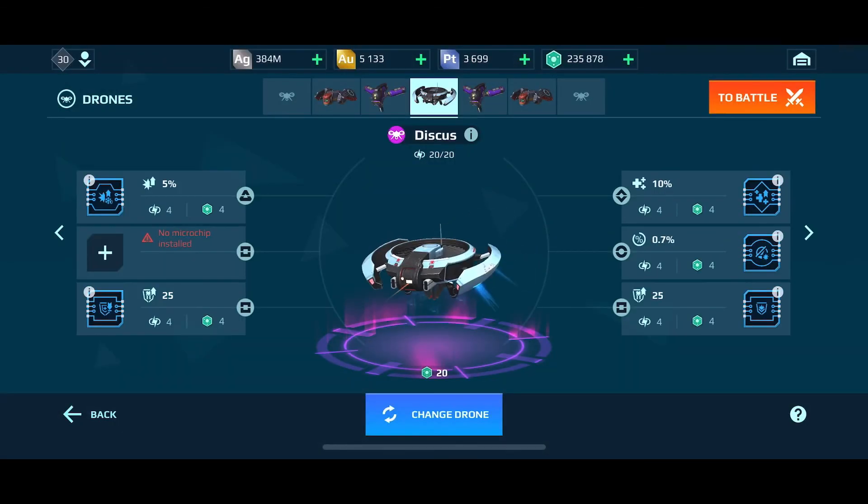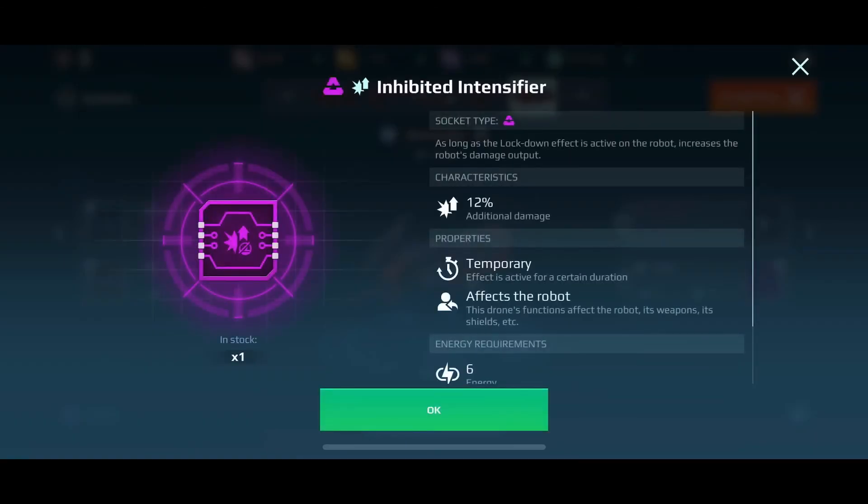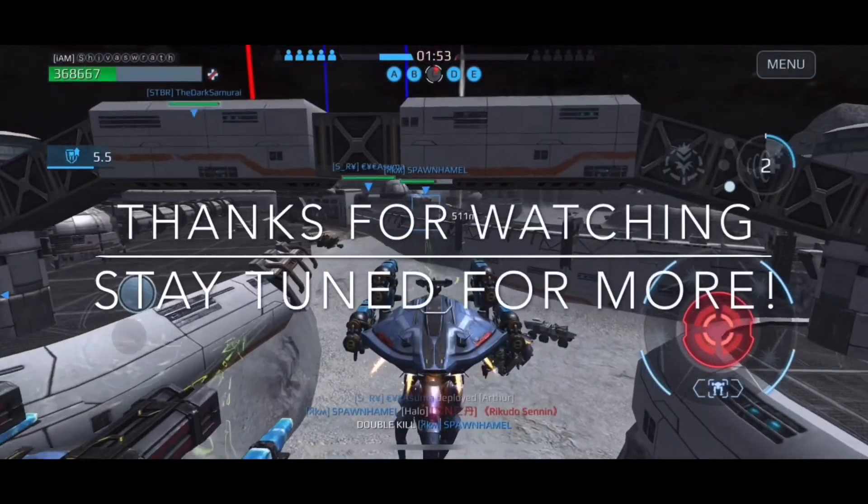You just need to invest in a few good chips. If you look at folks who bought T3 or T4 chips — to use mine as an example — I had a 10% additional damage inhibit intensifier at T2 level. When it went to T3, it became 12%. Was it really worth 1,700 gold? No, it wasn't. Hope you enjoyed this video. Stay tuned for more — thanks!